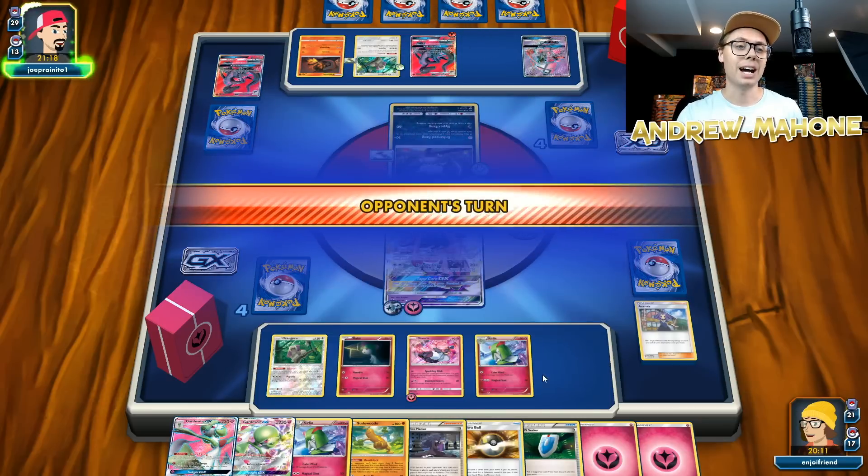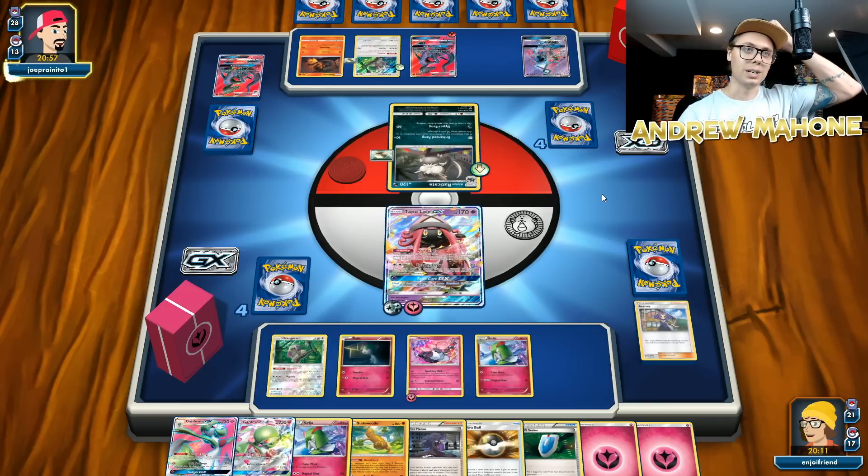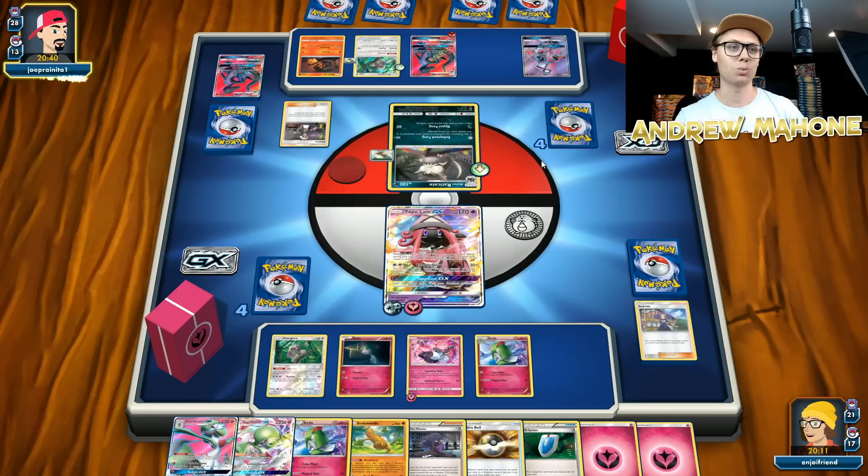Even next turn I have the option to just Ace Rolla again, and because I have a Raichu down here I don't really mind if I get N'd — I can just keep grinding through my deck with Raichu and use Ace Rolla one more time. Ace Rolla has just been really good in Gardevoir in my testing so far. I kind of just realized this in the last week or so. I was playing a mirror with my buddy and he was playing Ace Rolla in his Gardevoir deck and I was not, and he whooped me — it wasn't even close. I pretty much had no chance, just because he would pull these back-to-back Ace Rolla plays and there was nothing I could do about it.